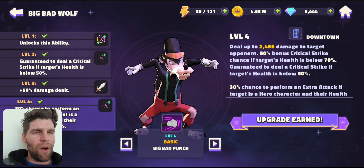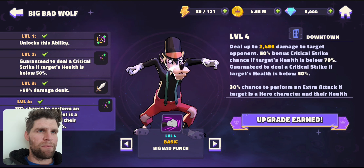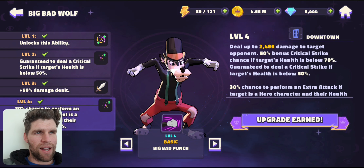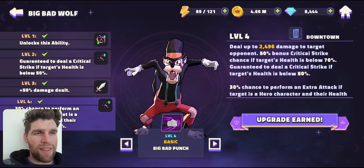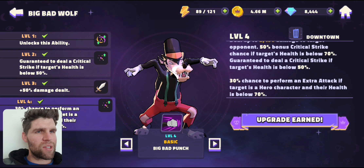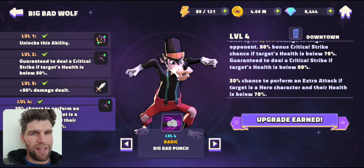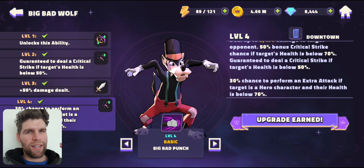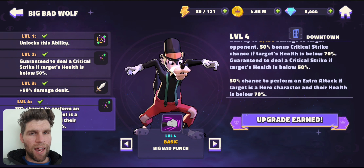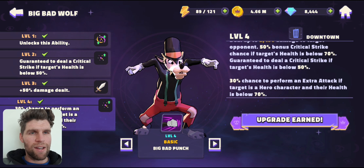His basic — not only is it now going to be dealing extra critical chance when the target is below 70%, but guaranteed crits when it's below 50%. That is just amazing. And on top of that, the last upgrade at level 4 is going to give him a 30% chance to do an extra attack if the target hero is below 70%. That's massive — with below 70% he's going to get bonus chance at critical strikes, and then guaranteed at under 50%, that is some additional damage stacking right there.